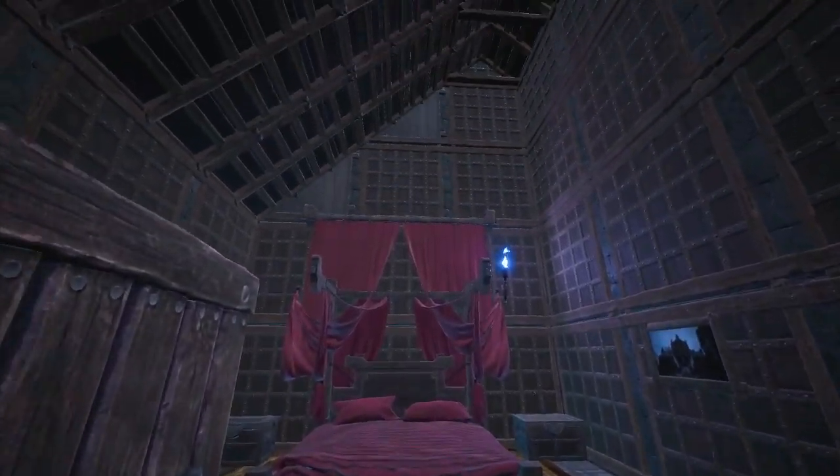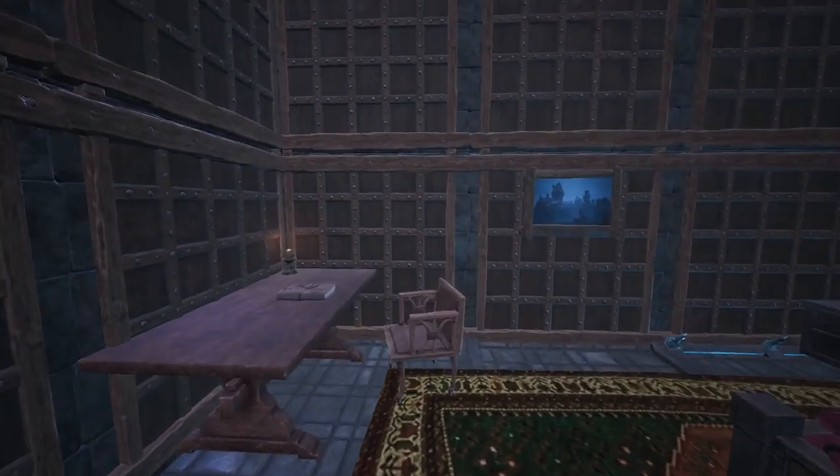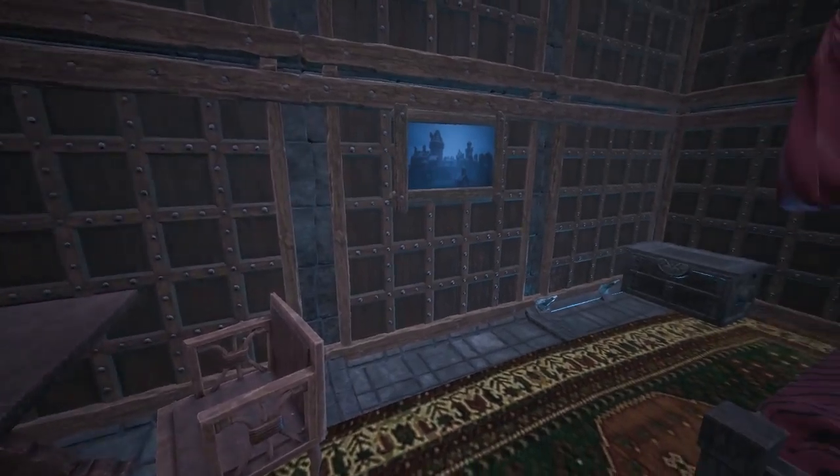Heading across the corridor is the bedroom — a comfortable and spacious bedroom using the new bed from the Debaucheries of Derketo DLC. It also has some small storage options along with a writing desk in the corner.